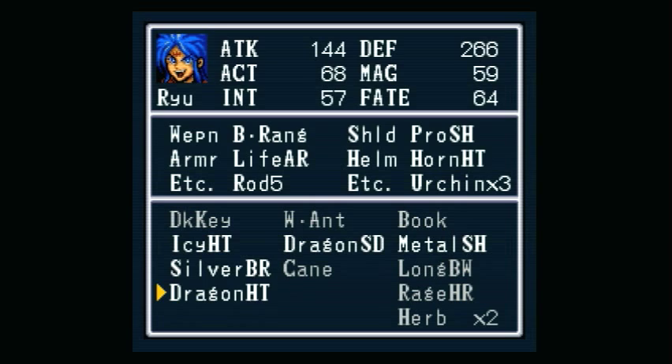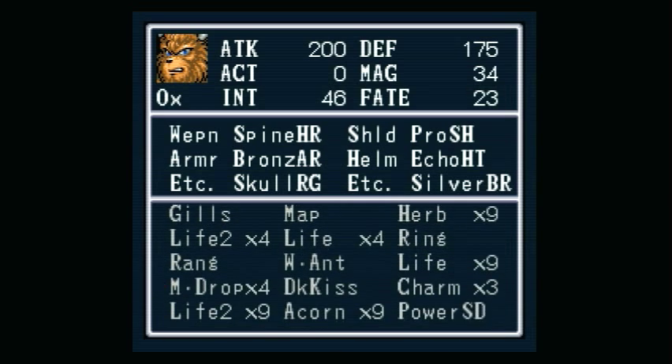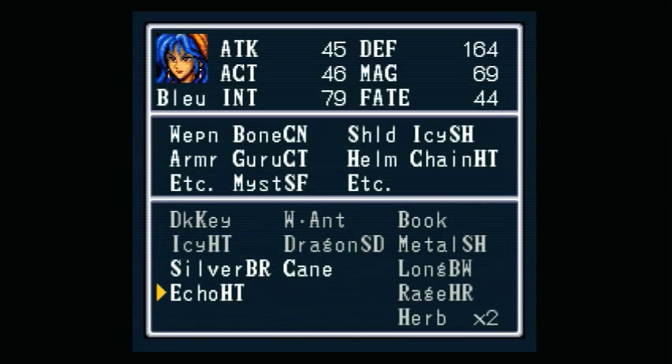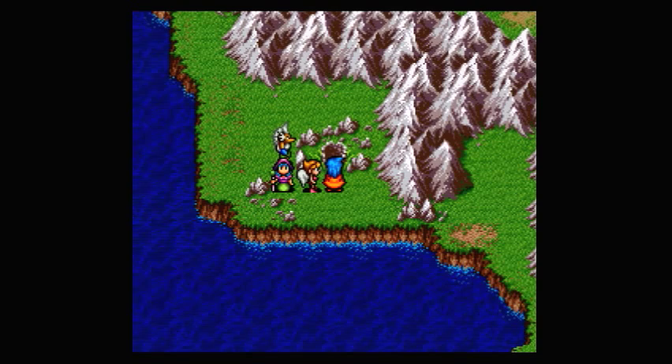Ryu now has over 305 defense — that's awesome! Now we want to do a couple of switches around with our equipment. That boosts her defense and also her agility. Alright, I'm out of time, but we will continue our adventure next time. Until then, this is BCS Buster signing off. Take care, y'all.